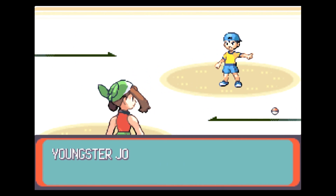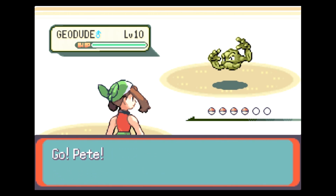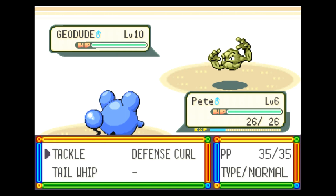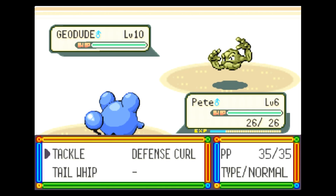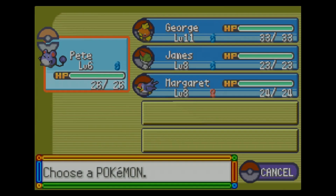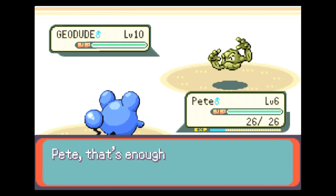I don't know how strong this guy is gonna be, but we're about to find out. Josh has a Geodude. Is that a shiny? No, it can't be. It looks kind of a different color, but that's why I kind of thought that. Since Pete doesn't have any water type moves, he's not really gonna be able to do much against this Geodude, so I guess we'd better switch. I think James is probably our best bet here.